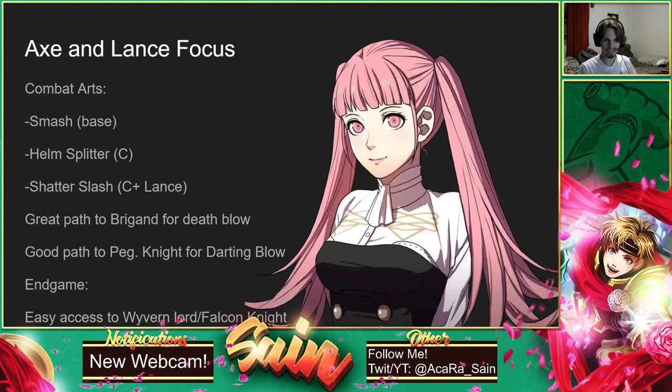Hilda is pretty much like Sylvain. I would recommend using Axes and also Lances. She comes with Smash and quickly gets Helm Splitter. When she gets to C+ Axes she gets Spike, which isn't as strong of a combat art. But with Lances at C+ she gets Shatter Slash, which gives the enemy minus five defense — that can be really useful, especially against bosses. Shatter Slash is a very useful combat art, so Lances are definitely worth your while. You don't have to, but I definitely recommend using Axes, and Shatter Slash is really the main reason to invest in Lances for her.